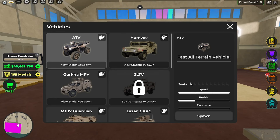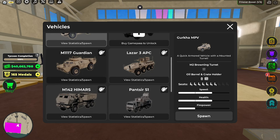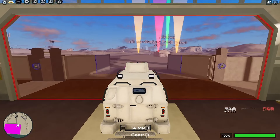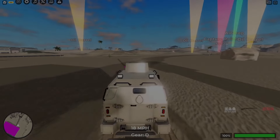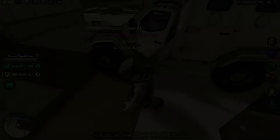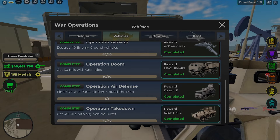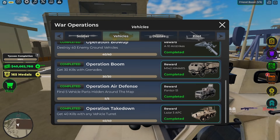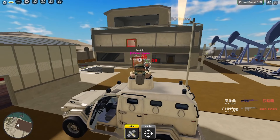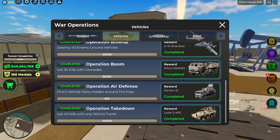For this mission, I recommend using the Gurkha MPV, or you can use the M117 Guardian. Spawn the vehicle, drive to your friend's base or your other account's base. Park in front of the base nicely and activate the operation. Use the turret to kill your friend or your alt account, and do this 40 times after you unlock the operation.